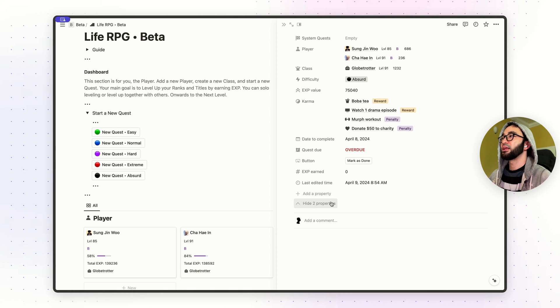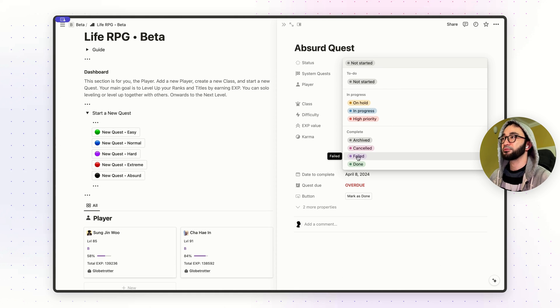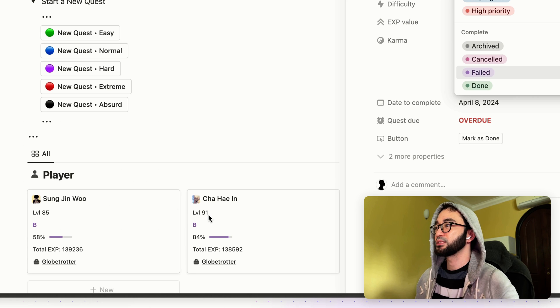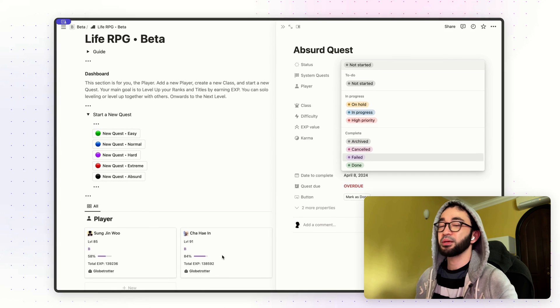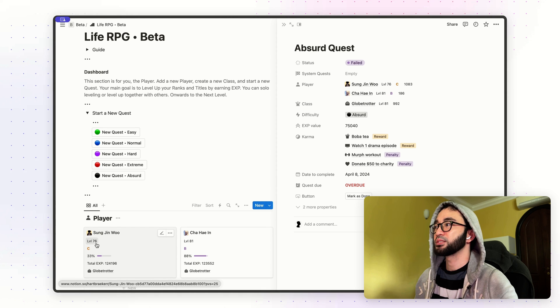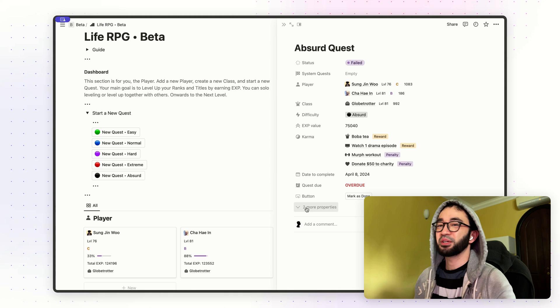Now let's say if you have missed your due date — what you need to do is go to the status over here. There's a new status called Fail. If you have failed your quest, just click on Fail. Notice that at the moment our players Sung Jing Wu is on level 85 and Cha Hein is on level 91, with total experience of 139 and 138. If you click on Fail, you will notice that the experience will be deducted — it goes down to level 76 and level 81.